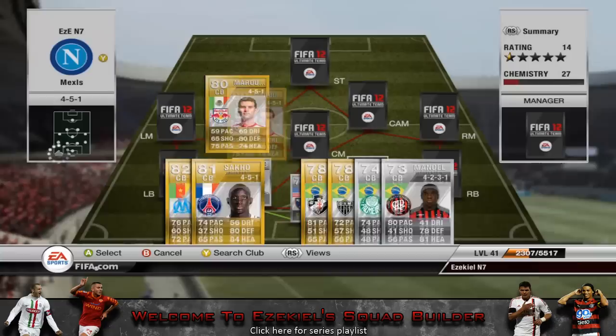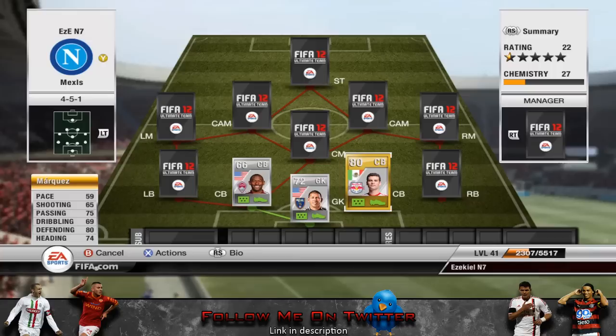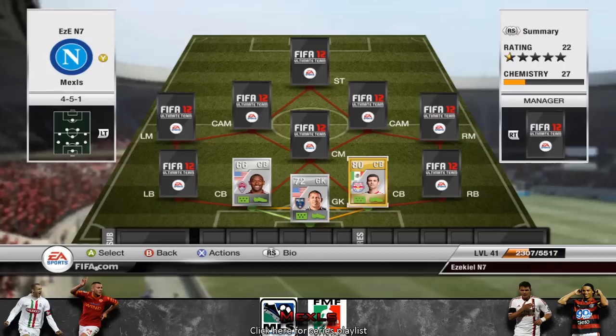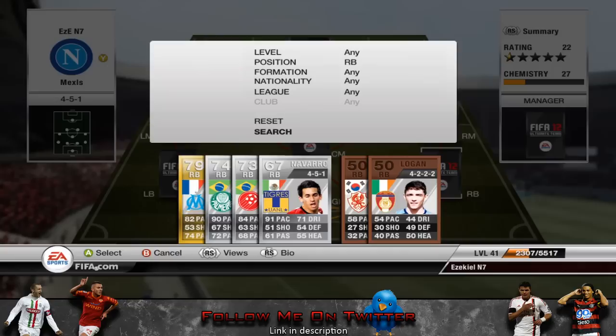Moving on to the next centre back, we have this guy here — he's from MLS as well. Because he's Mexican, that enables me to start moving down the Mexican line down the right side. He's got 59 pace, 65 sprint speed, so it's not all that bad. His passing is pretty good and his defending is good; he's 6 foot as well. But because he's quite slow, that is his weakness — Wayne kind of makes up for that. I'm not building this squad to win every single game; it's just a fun squad to use, because it's getting to that point in FIFA where it's just boring to use the same old teams.